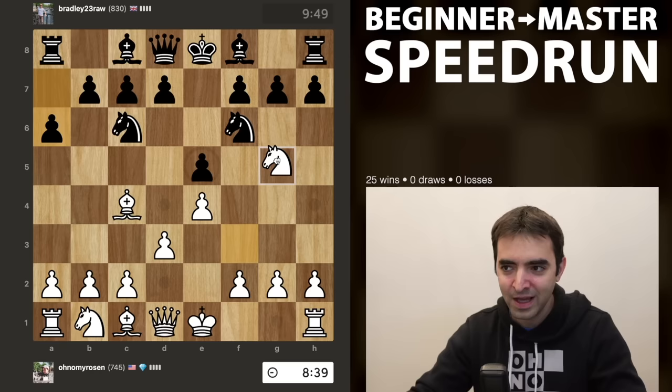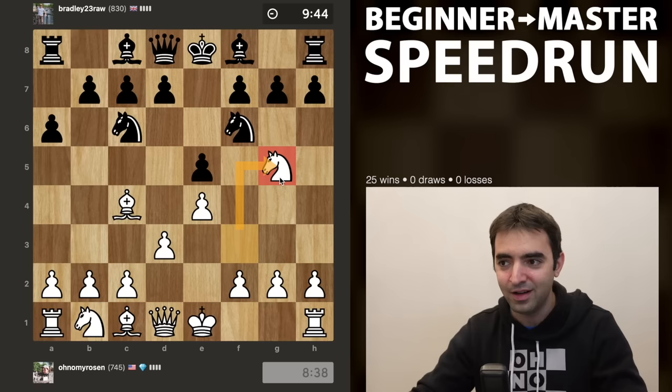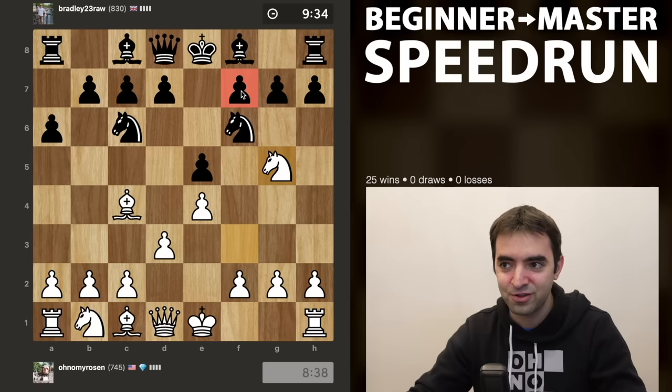Knight g5 is not always the move to go for - usually it's not great if black can respond by castling to defend the pawn with the rook. But in this case, there's not too many ways to actually save the pawn. I think maybe black will be very soon regretting having played a6 rather than developing.